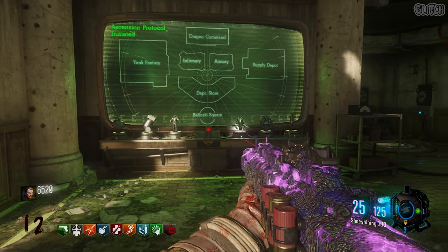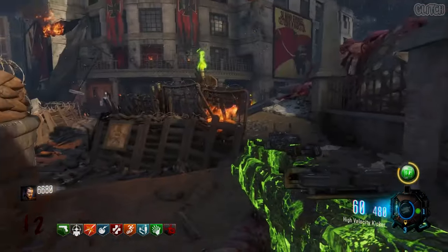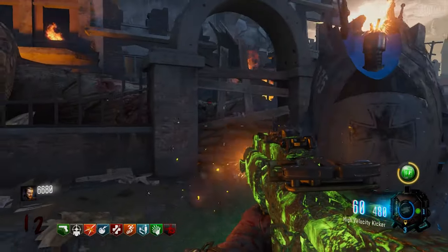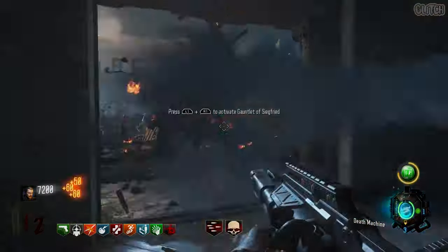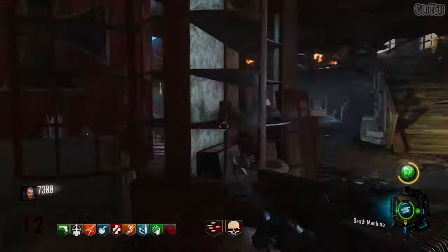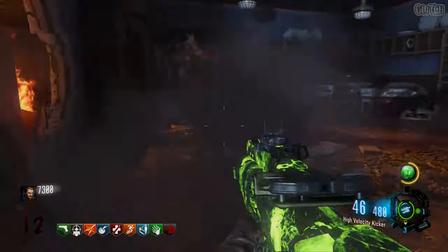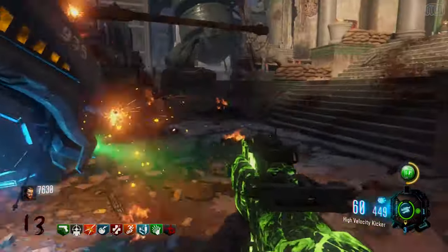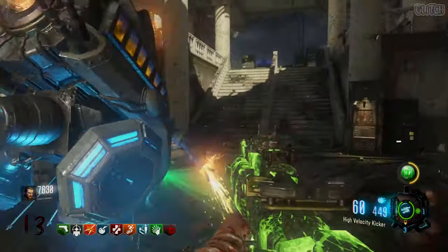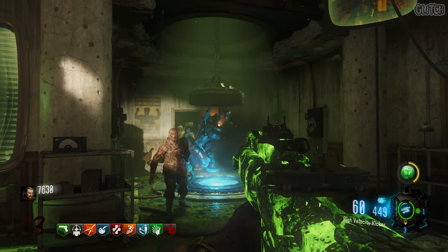The fourth challenge is the Valkyrie Escort. Once you get this, head over to the left side of spawn and wait for the Valkyrie to fly into the map. You'll then want to stand as close as possible to it to keep it moving. You need to escort the Valkyrie all the way back to Dragon Command. This is probably one of the trickiest challenges, so I would recommend using Undead Man Walking so the zombies aren't an issue. You should also throw out all of your Widow's Wine Grenades because the slightest damage dealt to this Valkyrie will destroy it. Once you reach Dragon Command, bring the Valkyrie to the teleporter and it should be collected by the crane.